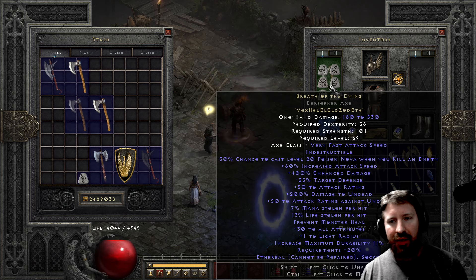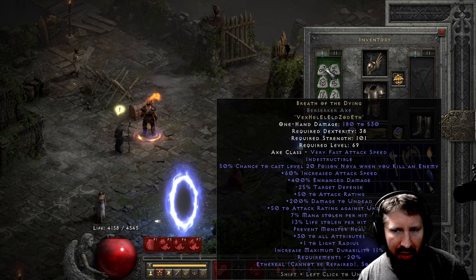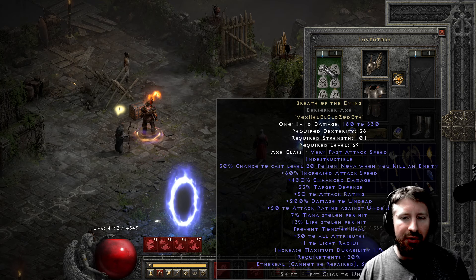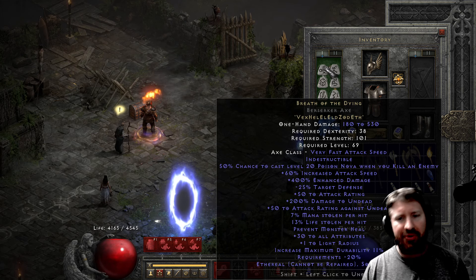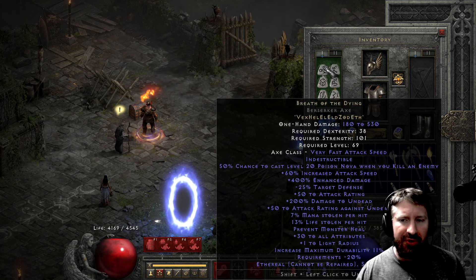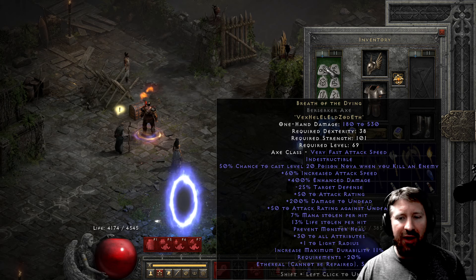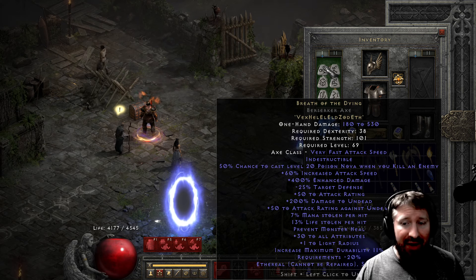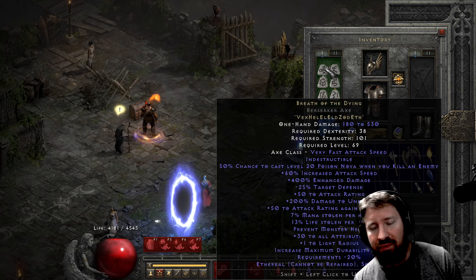Breath of the Dying — a complete slug of an axe and one of the best. It's very offensive — those who wield it, be warned. 50% chance to cast level 20 Poison Nova when you kill an enemy, 60% increased attack speed, 400% enhanced damage, negative 25% target defense, attack rating, 200% damage to undead, life and mana leech — and a lot of it — prevent monster heal, and 30 to all attributes. Breath of the Dying is just one of my favorite axes.